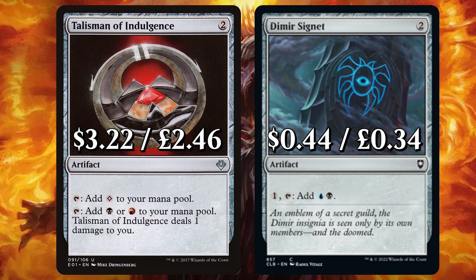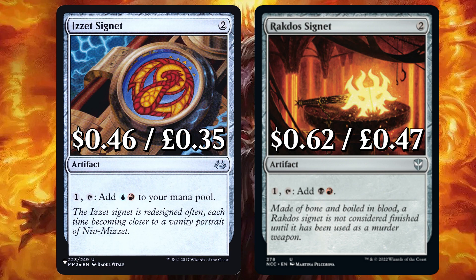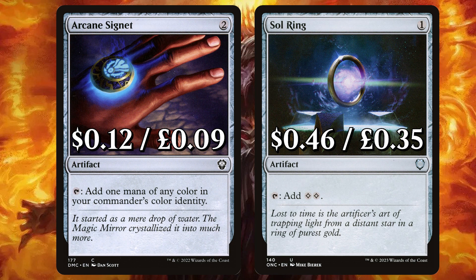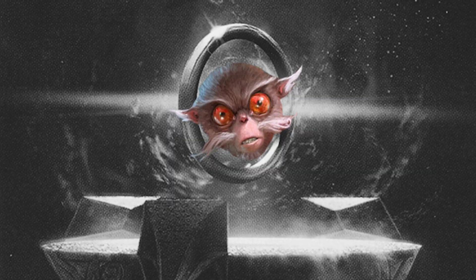We complete the trio of Talismans with Indulgence to add Colourless or either Rakdos at the option of 1 life. And Dimir Signet to pay, tap and add both Dimir colours. Next up we round off with the other two Signet options, Izzet and Rakdos. There's Commander Sphere to add one mana of any colour available to Sauron, also being able to be sacked for some card draw. And Felwar Stone to add one mana of any colour a land an opponent controls could produce. For the last two rampy rocks, we have Arcane Signet to add one mana of any of those Grixis colours, and finally Sol Ring, because Sol Ring.